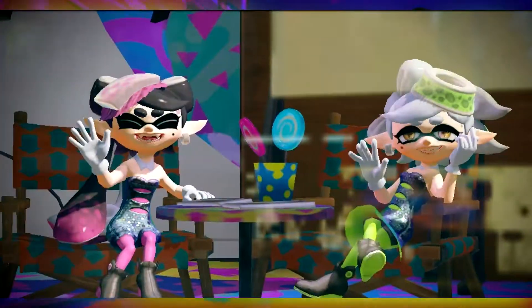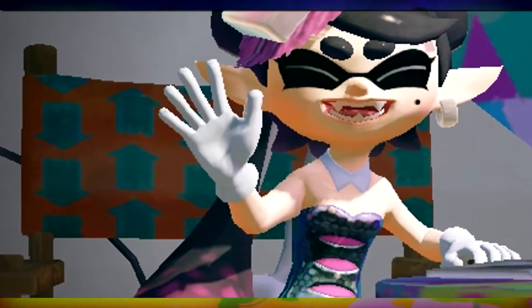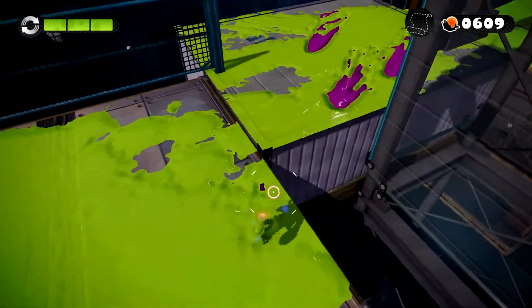The color scheme of the chairs in the studio that the Squid Sisters record from are actually based on the last match that a player had battled in. The main color is the bad guys while the arrows on the chair are the good guys.